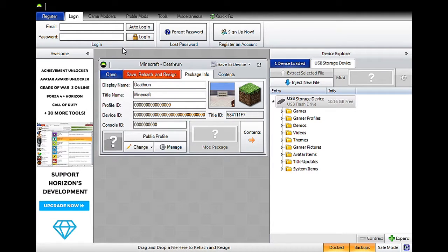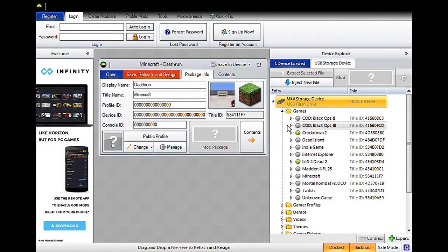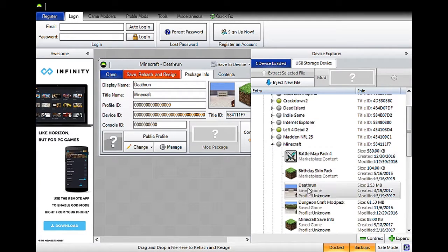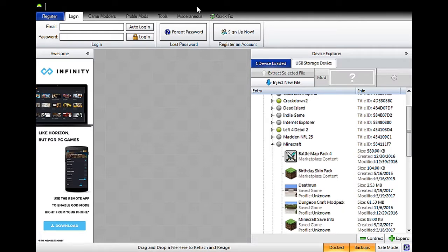You push save to device and save. Then if you go to Games and go to Minecraft — there it is. If y'all go to Minecraft you'll see it right here. Then you can exit out of this and I'll see y'all on the Xbox part.